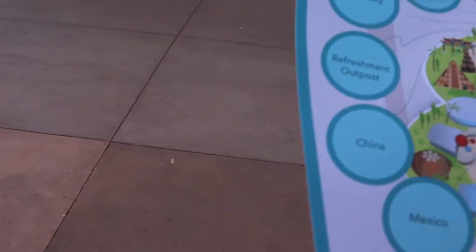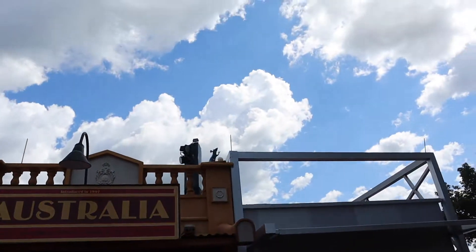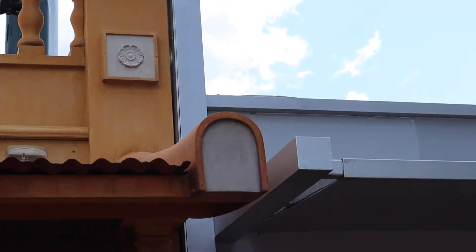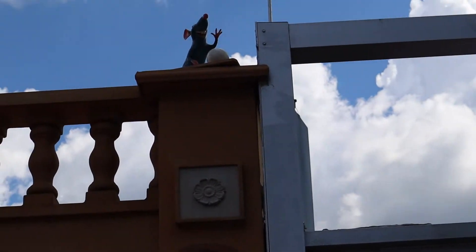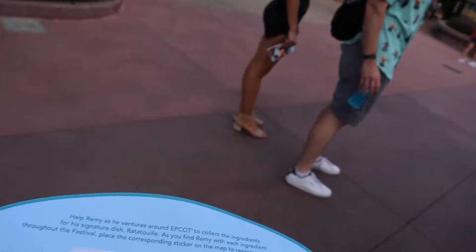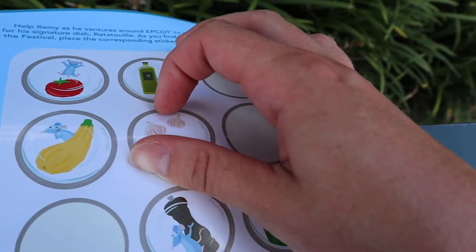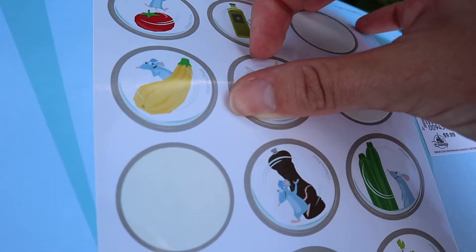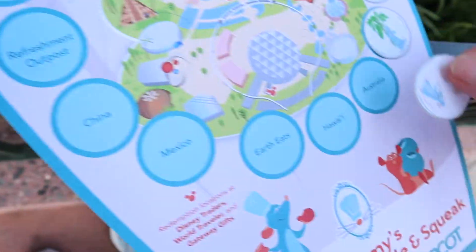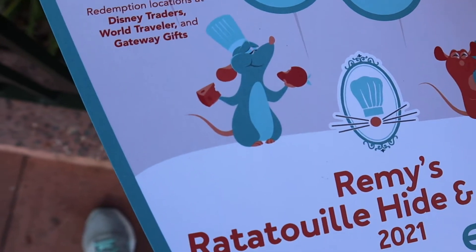And then Australia is actually right behind us, so I'm going to look for that one next. Because we're actually right in front of Australia, so we're going to search for that one. And you can actually see it's right up on top of the booth. You can see he looks like he's got a clove of garlic, I think, based on that. He's got some garlic, and that's on top of the Australia booth. He's right on top and it looks like he's got some garlic. So I'm just going to do that sticker as well. There's a couple of them that are like right on top of each other. This map does show kind of where they are in the World Showcase, which is nice. So we're going to put on — I think that's garlic — onto Australia.